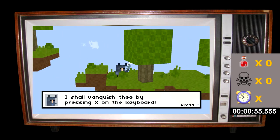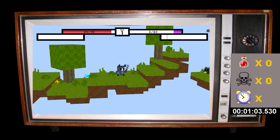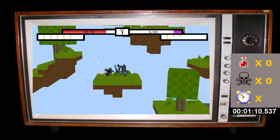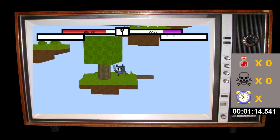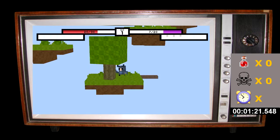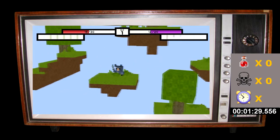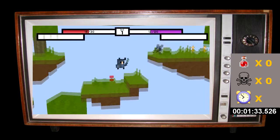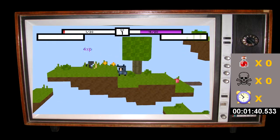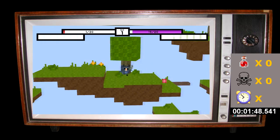I shall dispatch thee by pressing X on the keyboard. This is pretty good — I like the tongue-in-cheek nature of it. We've got some enemies here already, a rat or field mouse. It's been a long time since I've really done any platformers. I'd say going back to my NES and Super Nintendo days — those were the most popular basic games back then, so that's really what I played a lot of.